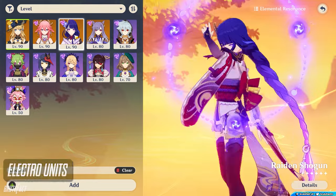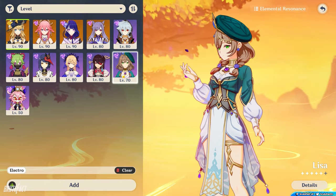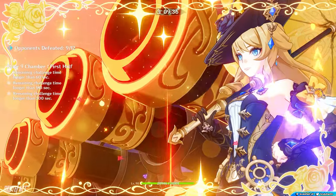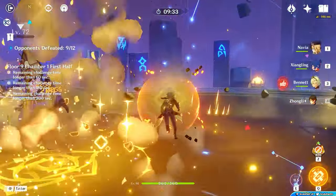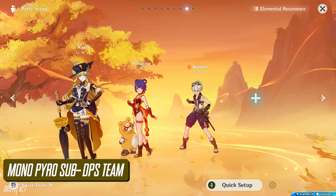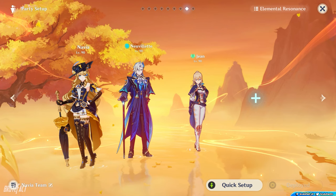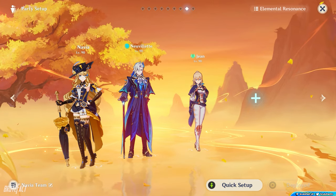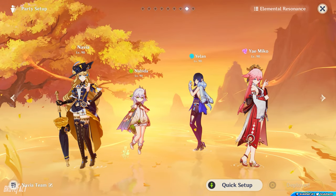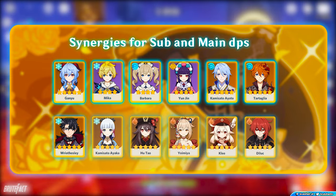For Electro units, Raiden Shogun, Yae Miko, Fischl, Beidou, Dori, and Kuki Shinobu are all options. If you don't have energy issues, Lisa can also work as an off-field Electro applicator. In Navia's DPS team, you don't need Dendro or Anemo since these elements don't react with Geo and therefore won't generate Crystallized Shards. For sub DPS roles, Navia works well in Mono Pyro with Bennett, Xiangling, and Kazuha; a Hydro DPS team with Neuvillette, Furina, and a healer; or a Hyperbloom team where Navia acts as a driver using her Skill and Geo infusion.